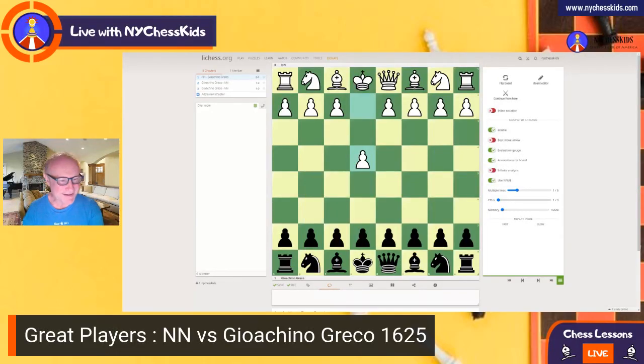Good evening, kids and parents. Welcome to Lesson 65. In this one, I'm going to introduce you to the great chess players in the history of our chess game. Today, we'll study a chess master by the name Giacchino Greco, and this game is played in 1645. Please take a piece of paper and a pencil because I'm going to ask you a question, and you can write down the moves.